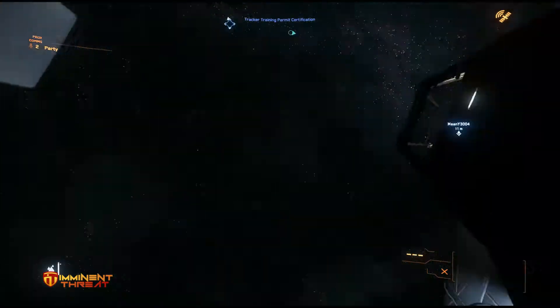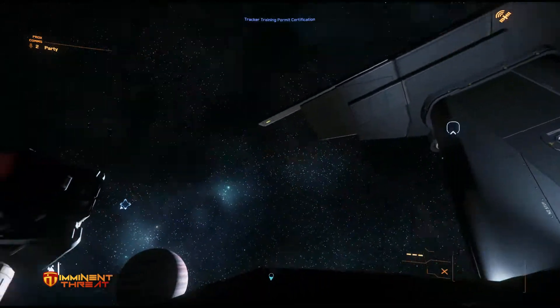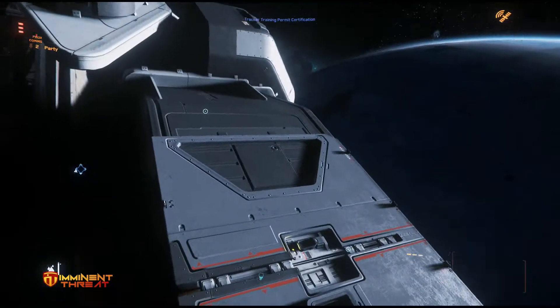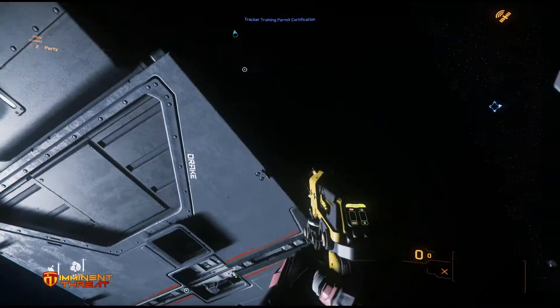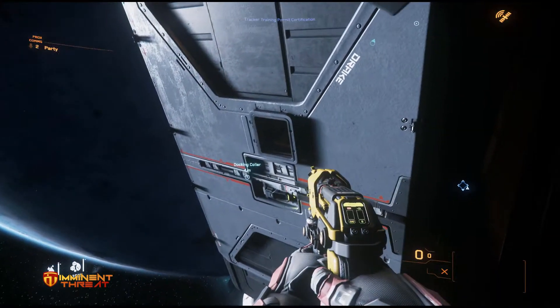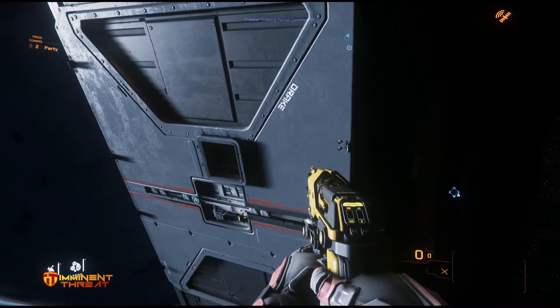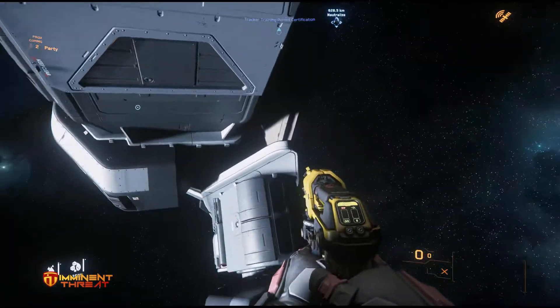Oh shit. Stop, don't go away. I'm outside the ship. Oh god. Have you got your helmet on? Yeah, I've taken it off. Are you back in the ship? No, you've got the door. Alright, I'm opening the door. Would you like to come in?